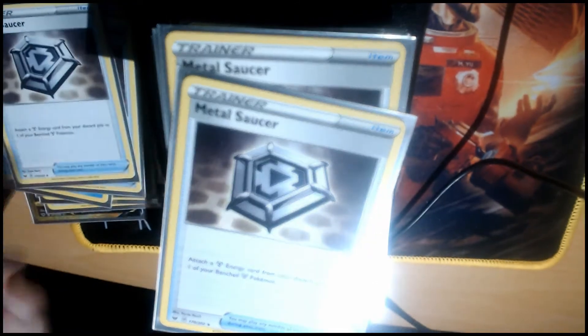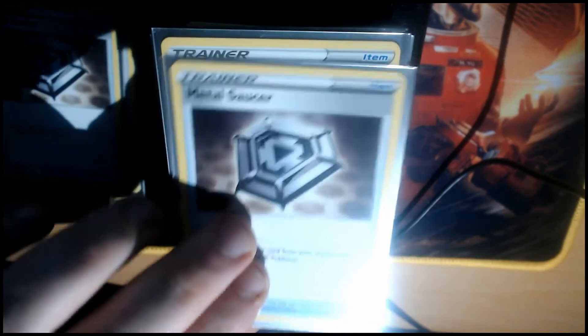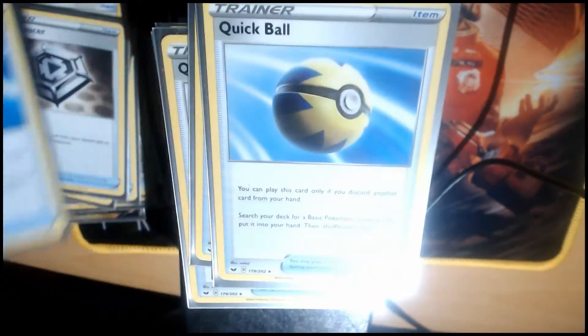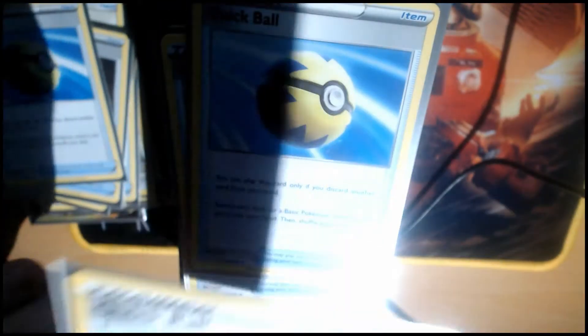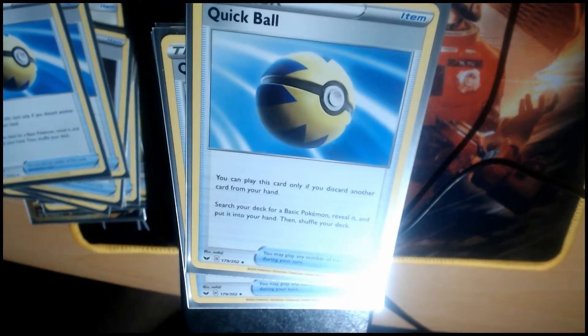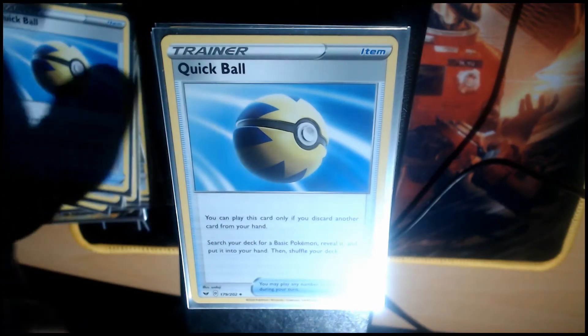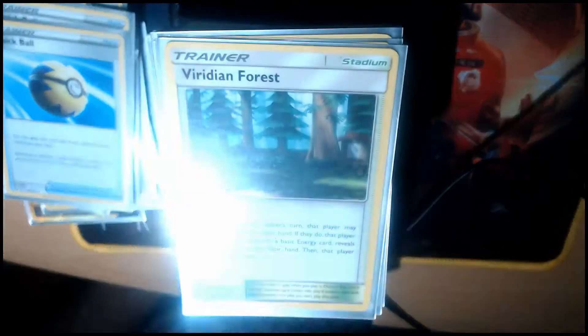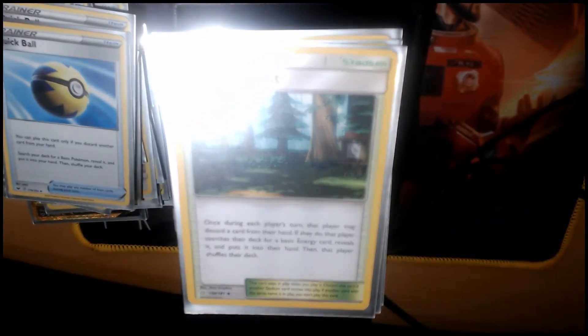Metal Saucer — this deck only runs 10 energy cards, so it makes it easier for the Metal Saucer to be found if they've been discarded. Just some standard play; might take that down to three instead of four. Got four Quick Balls, because most of the Pokémon in the deck are basic Pokémon, so it should make things a lot easier.